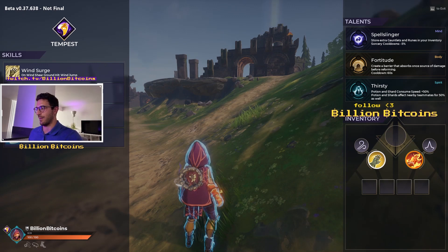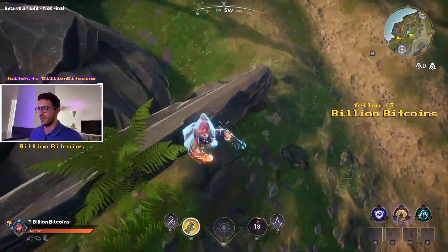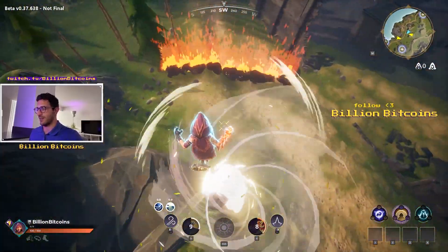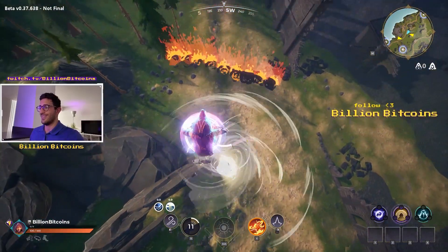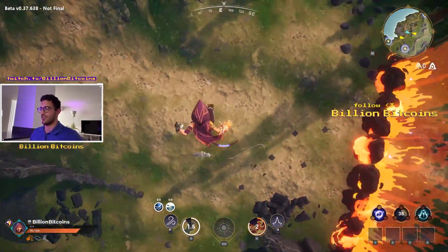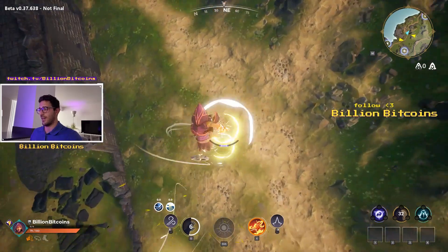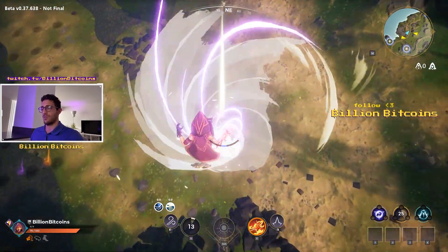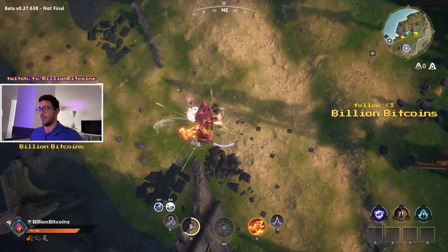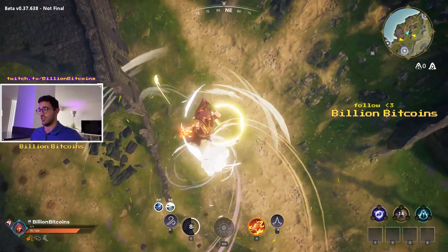The fourth skill is Southern Gust — if you're in the air for more than one second, sorcery cooldown speed increases by 100%. It doesn't cooldown instantly, but if you cast a sorcery and stay in the air for more than one second, it cools down way faster than on the ground. Using your basic attack regenerates mana quickly too, so you can stay up, use basic attacks, and manage mana restoration. The attack triggers faster than a jump and keeps you airborne — this becomes really overpowered if you know how to use it.